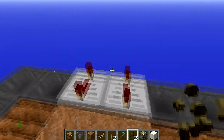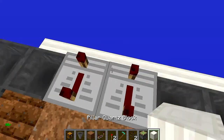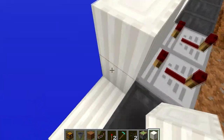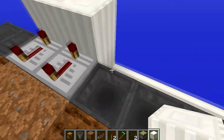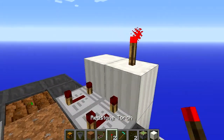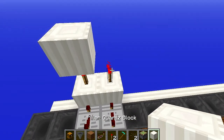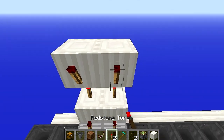If you don't need melons, let's put blocks over here. And one redstone torch over here, with a block. And redstone torch.